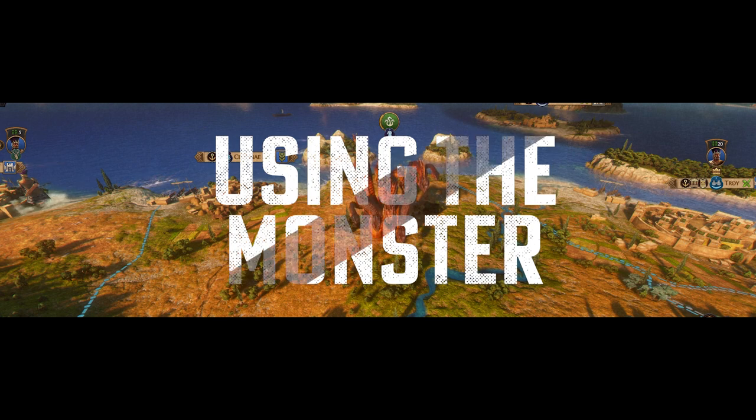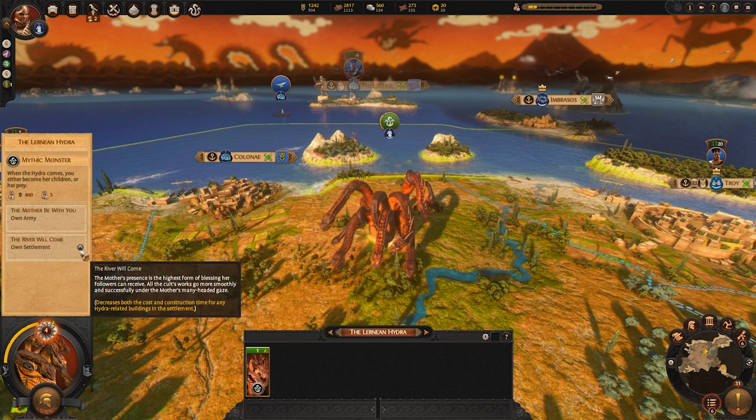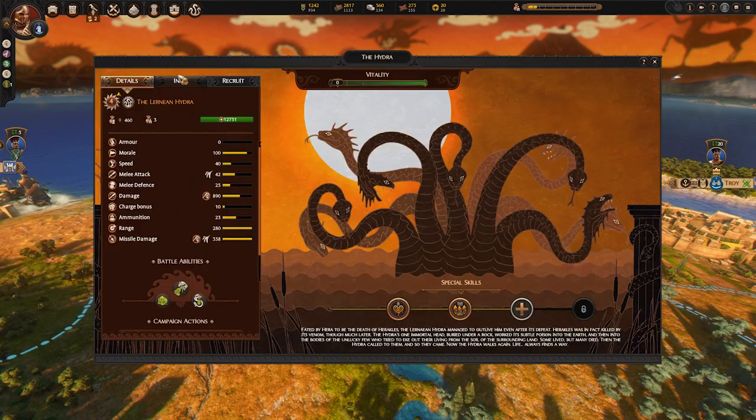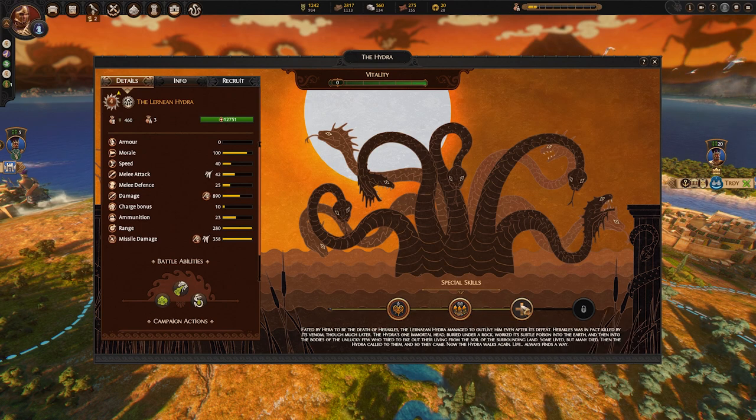Think of these monsters as new types of agents. Even though they have uses on the campaign map, their focus is to be used in battle. As any unit in your army would, your monster can level up. But unlike a normal unit, when the monster levels up you can choose skills. Every monster has its own set of skills.